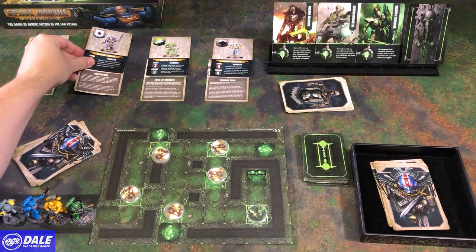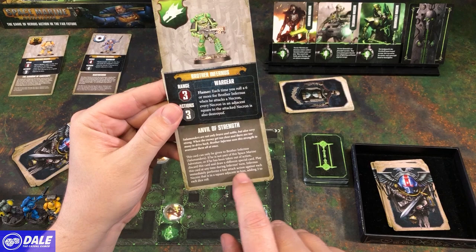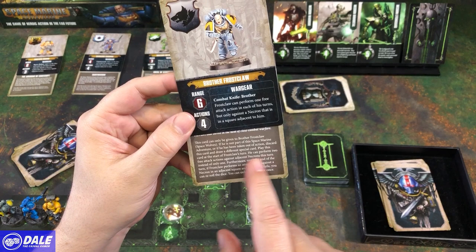Brother Infernis: range of 3, 3 actions. If he rolls a 6, he destroys all the Necrons adjacent to the one he targeted. He's got the Anvil of Strength — play anytime during his turn; he immediately performs a free attack action against each adjacent Necron, adding 3 to each dice roll. And Frostclaw: range of 6, 4 actions. He gets a free action against an adjacent Necron each turn and can perform 2 free actions with his card.